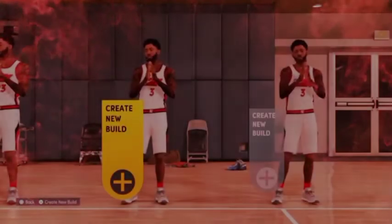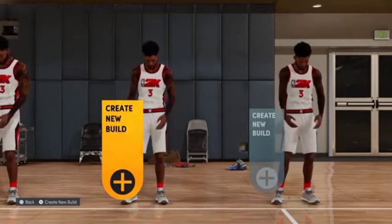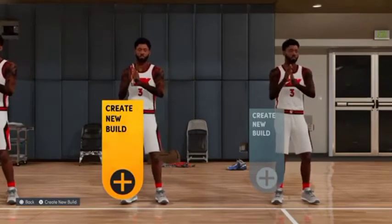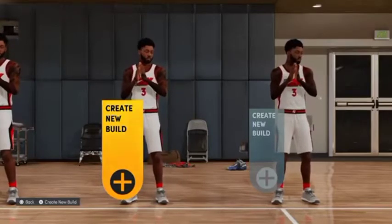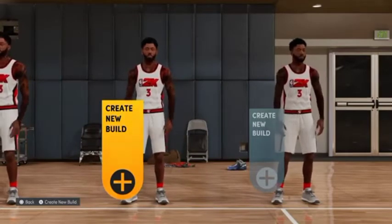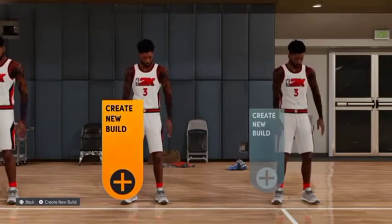What's up YouTube, it's the big homie, the big brother. Let's get it. I'm about to bring you guys this glitchy point guard build that's able to get gold quick chain with 88 speed and 86 acceleration.